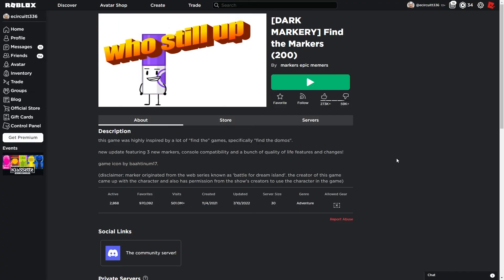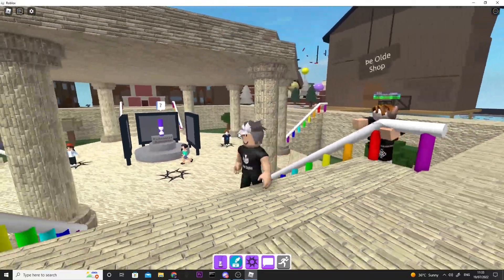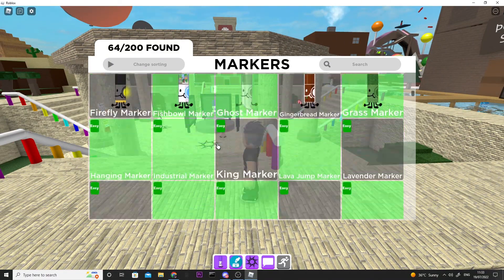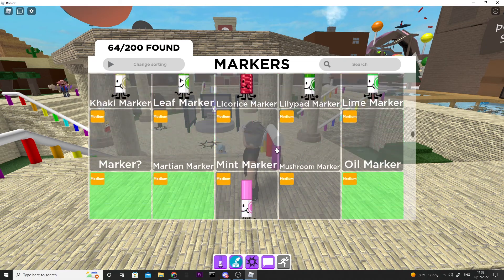We are going to be basing this game off of the original Find the Markers game on Roblox. As you can see in this original game here, we've got a spawn place and we can go around and find markers, and once we collect them they get added to our inventory so we know what ones we've collected and what ones we haven't.